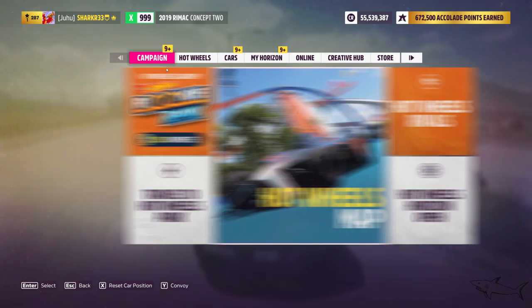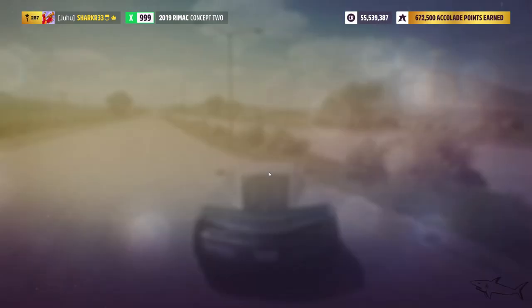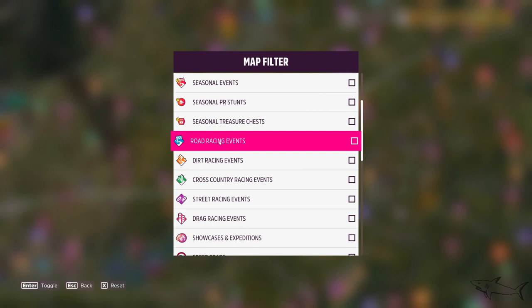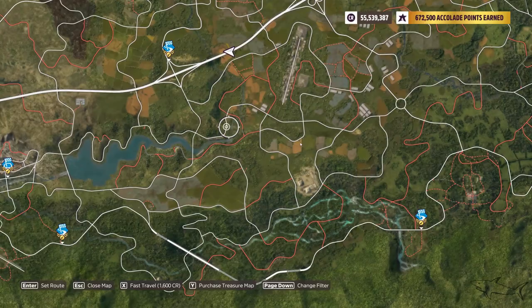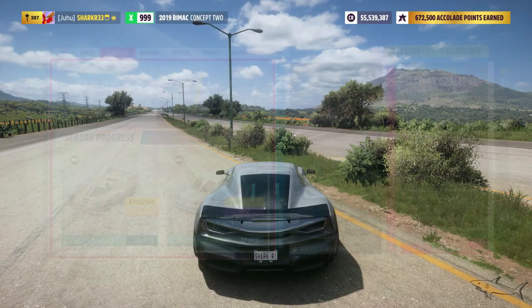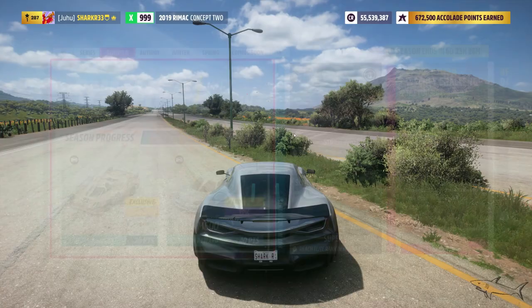The next thing is 'Fill Power' — it's for electric cars. We need to win a road race. Just change the filter, deselect everything, and select only road race events. You'll see road race events on the map and you have to win one, definitely with the Rimac, not with another car.